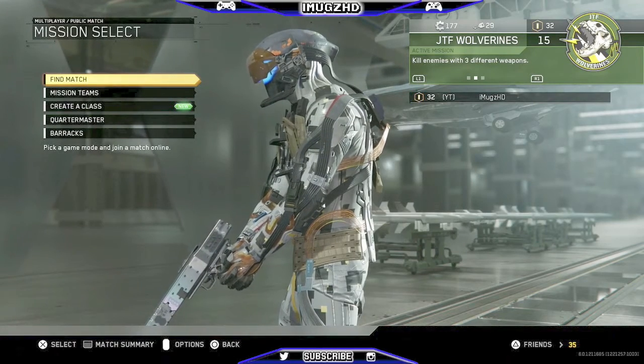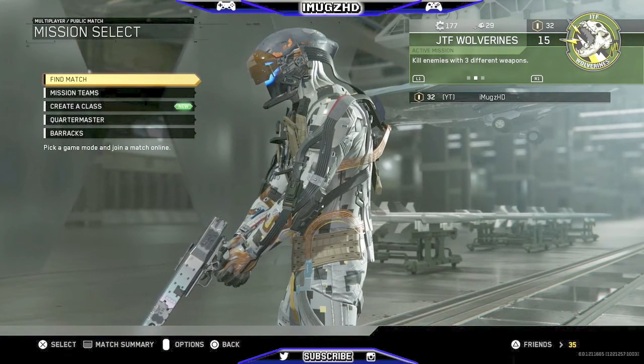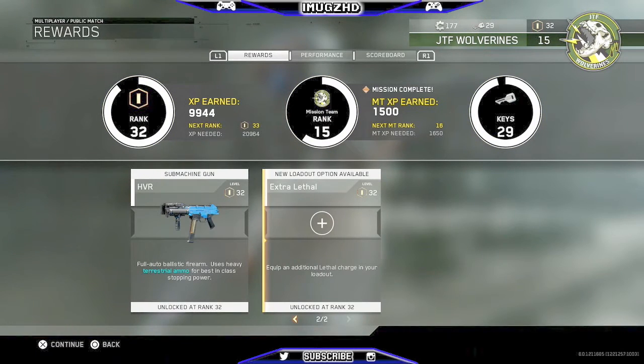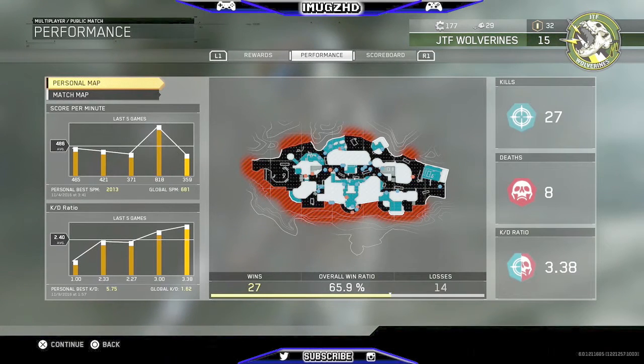...you press the biggest button on the PS4, or the little small button on the left-hand side on the Xbox One, just to check over the match summary. You scroll over to Performance, and if you look to your bottom left on the last five games, it says Personal Best KD.